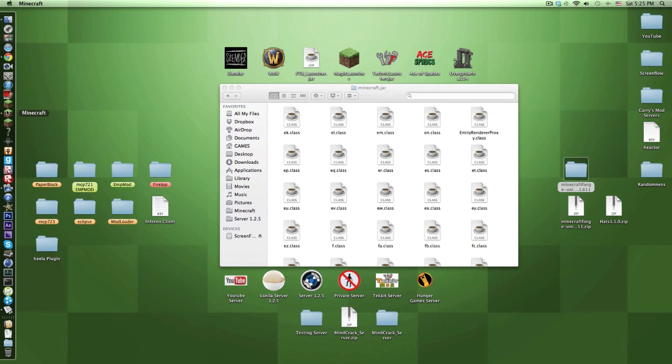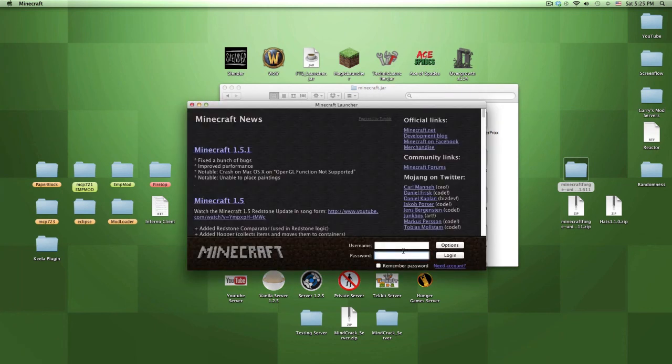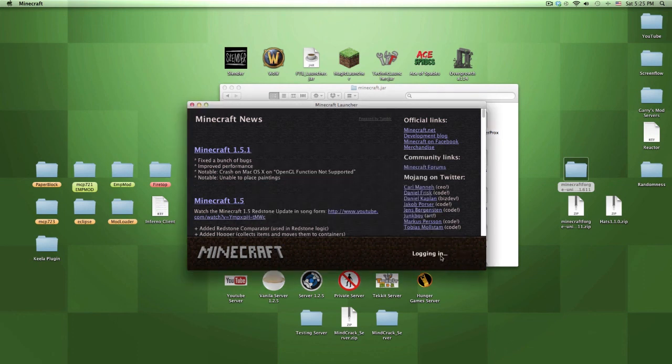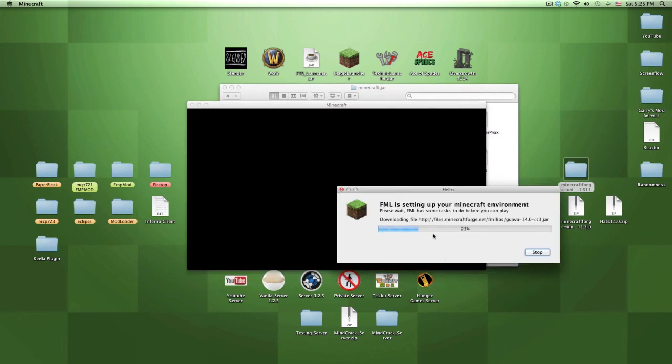Now you just have to launch Minecraft. Enter your username and password. Note: if you're not doing this on a clean jar, this won't work unless you already have Minecraft Forge installed. If you have ModLoader installed, I recommend doing a Force Update first - this will clear your jar and mods, but Minecraft Forge is 10 times better than ModLoader.